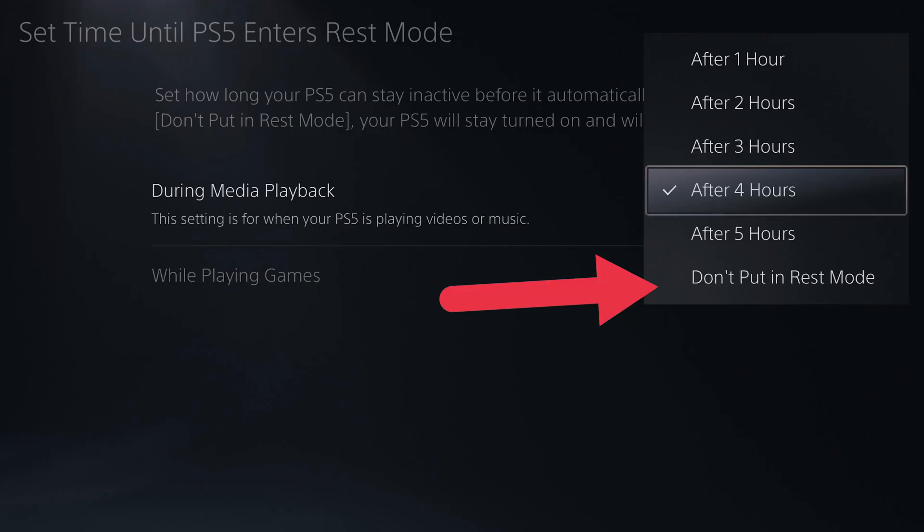A core cause of bricked PS5s is power interruptions during rest mode. If you frequently wake your PS5 up to a warning message that the power was turned off incorrectly, you're at a higher risk of data corruption that can break the console. It's also potentially catastrophic if the power goes out while a system update is in progress. Avoiding rest mode is an effective way to deal with this, since there's no harm in the power going out if your console is off. But if you don't want to give up the convenience of rest mode, you might want to consider investing in a small UPS — that's an uninterruptible power supply — to use with your PS5.